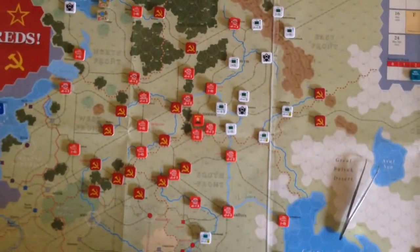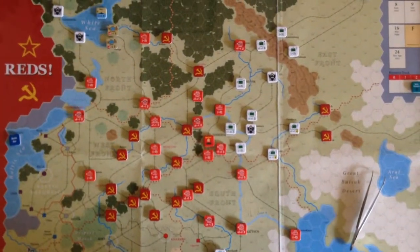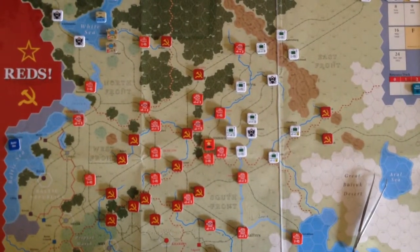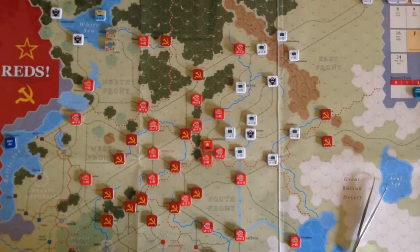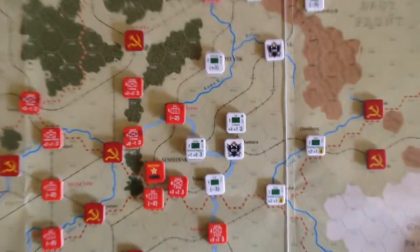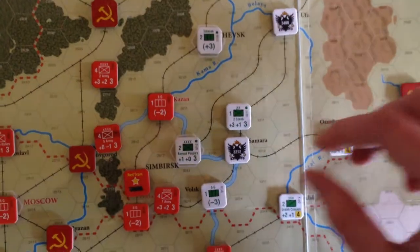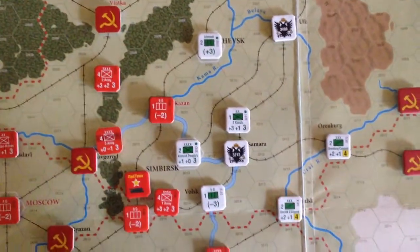It's actually really nice that I got the Czar, because it's going to let me hopefully recover some losses I will have to take inevitably as I try to seize the people's gold here in Kazan. You can't see it there — let me try to actually move that. Where is Kazan?